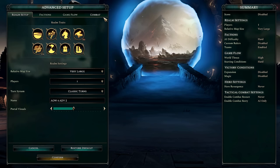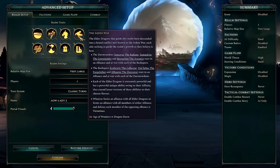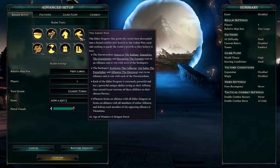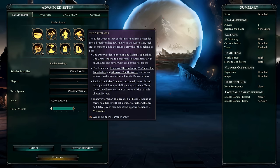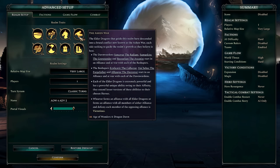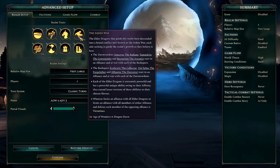Let's talk about the game setup. I do have the Ashen War here — I'll hover over it while I explain. Basically there are two teams of dragons, three on each team, at war with each other. Normally you can ally with one team and defeat the other, or just kill them all. What I've done is set myself to my own team, so I have to kill them all.